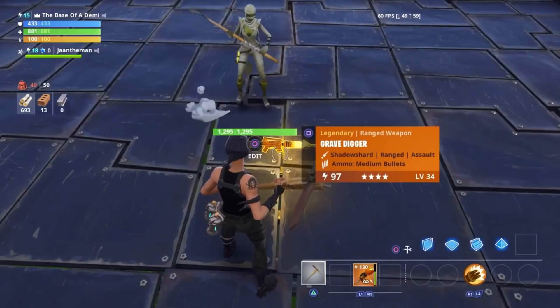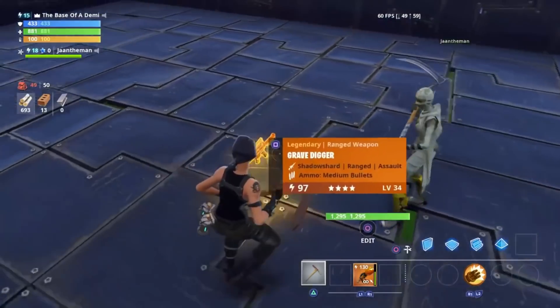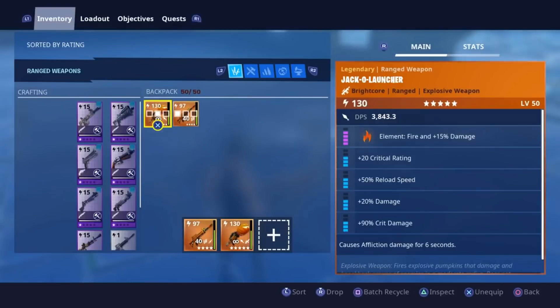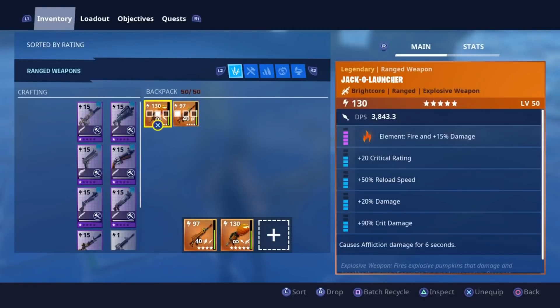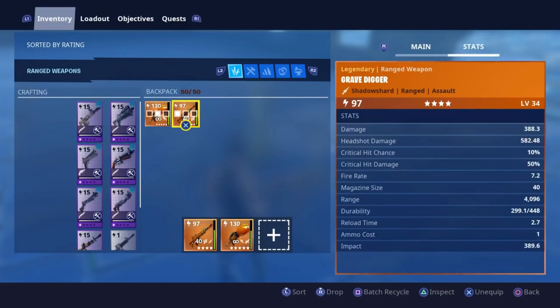As you guys can see, this is a 97 Shadow Shard Grave Digger. You guys are about to see what it's got on the stats and everything in this gun. It is not full durability, but that is fine because this thing is really really rare to find in full durability. As you guys can see, this is a 6-perk Grave Digger. Most guns only have 5 perks, like this Jacko Launcher, but this one has 6 perks.